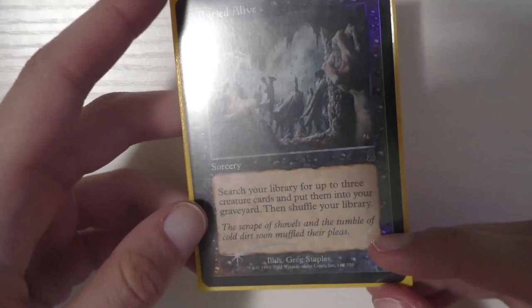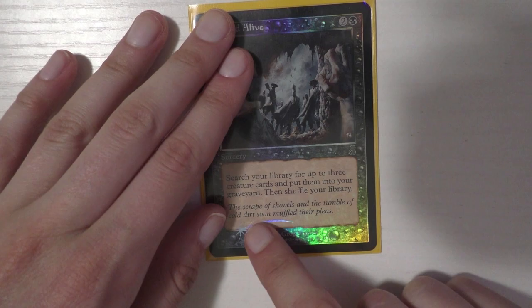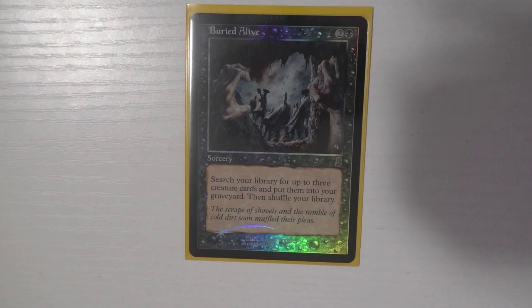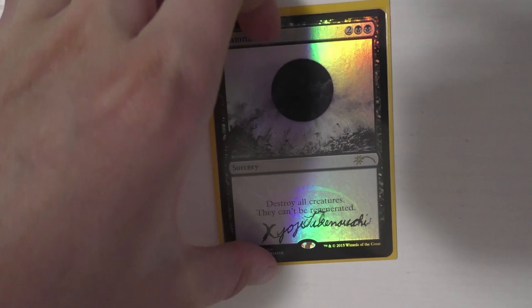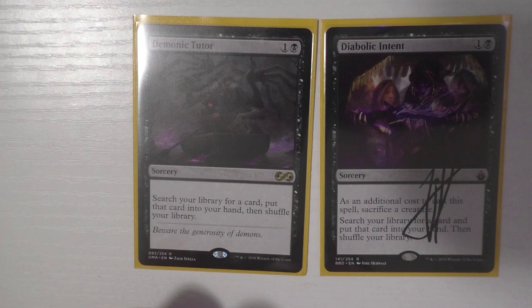I run 14 sorceries. First is Buried Alive — I got the foil when it was two or three dollars and now it's twenty dollars foil, which is insane. I love the old-school borders with the shooting star stamp. You put three things into your graveyard and you can always get them back. I also run Damnation, of course, and Demonic Tutor.